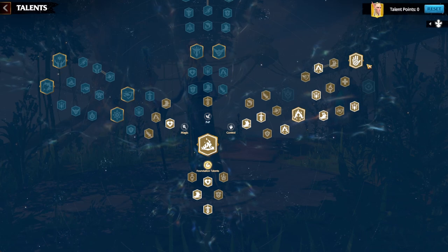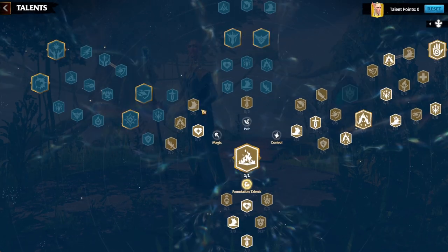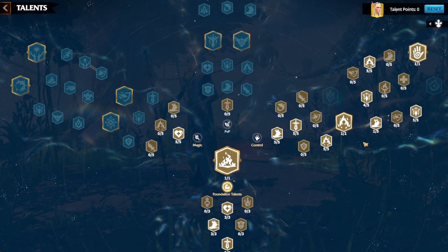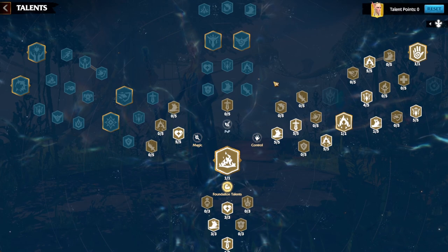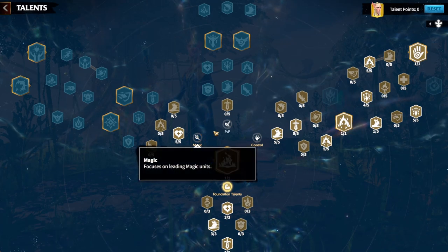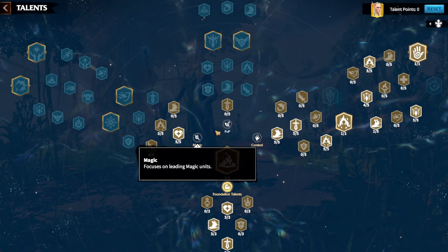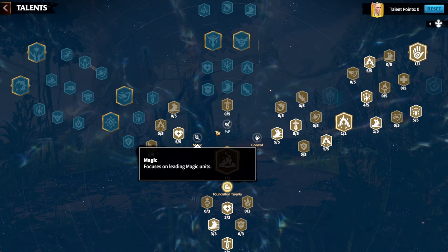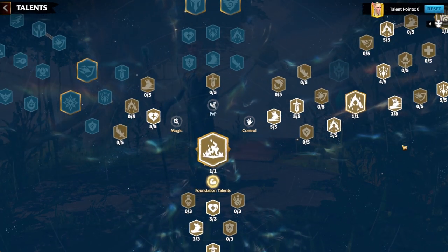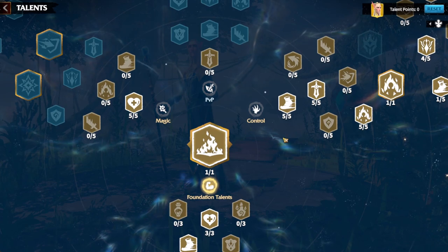Run the Control tree as your primary, then go down the Magic tree after. We'll cover all three trees — Control, Magic, and PvP — in case you want to experiment. The beauty of the game is you can try different talents because every season it resets; your level resets and you're not punished for experimenting. Have fun trying different talent pages each season.